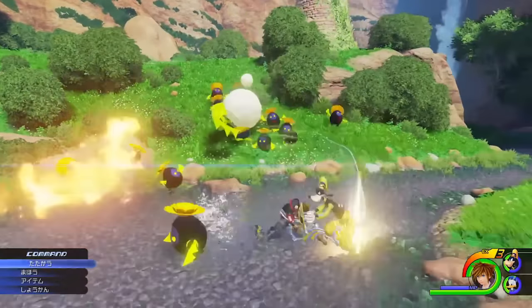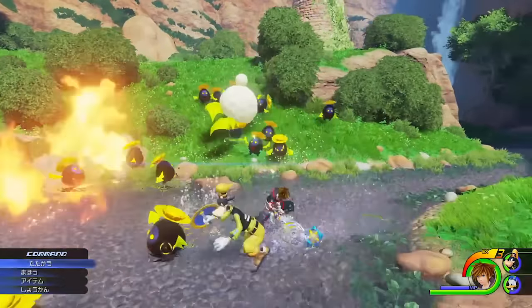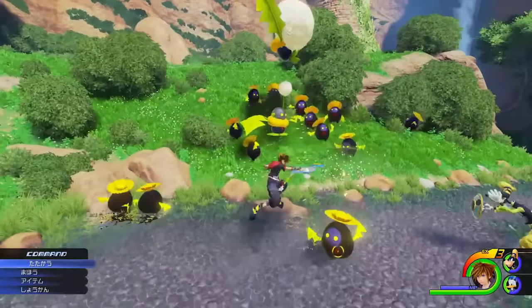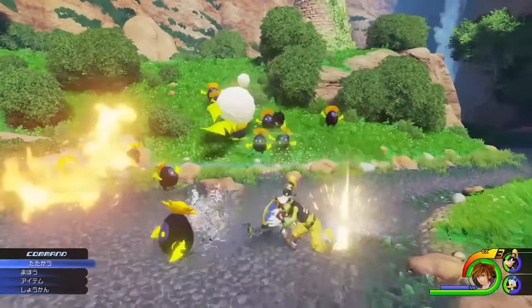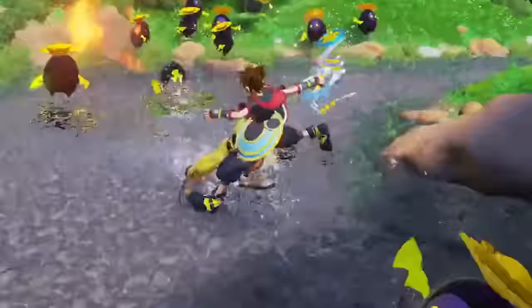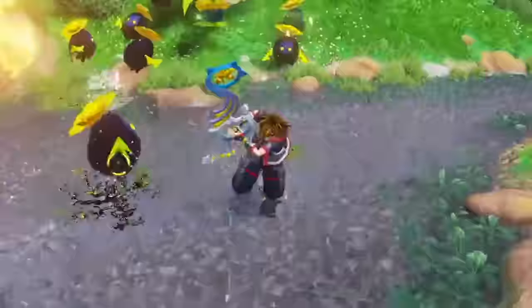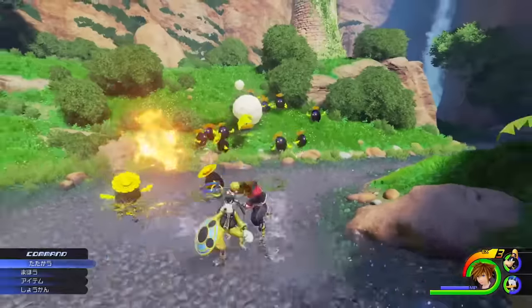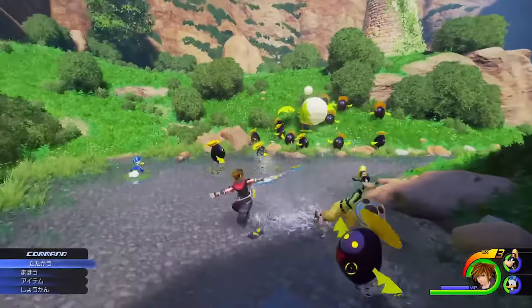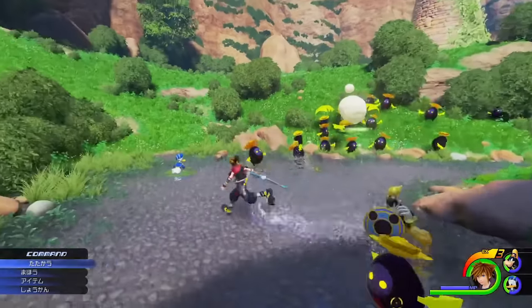Unfortunately we can't see how powerful the downslash is since there are no HP bars for the heartless, and he doesn't actually land the move on a heartless. Once Sora is finished, we can see him bump into Goofy. It's incredible that Square Enix actually went ahead and made an animation for bumping into party members — the attention to detail is very impressive.